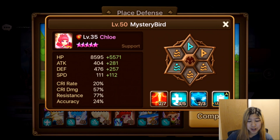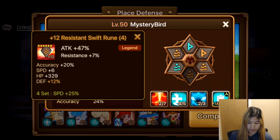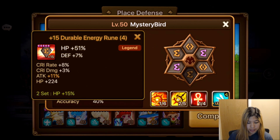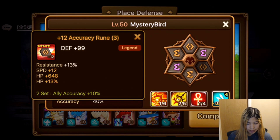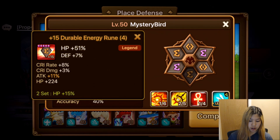I would eventually like to get more HP and speed on Chloe — she doesn't really need resistance or attack either. Then we have Comeon, who is on speed, HP, HP and also on double energy and accuracy. I would like to get Comeon on swift energy with some six-star runes.